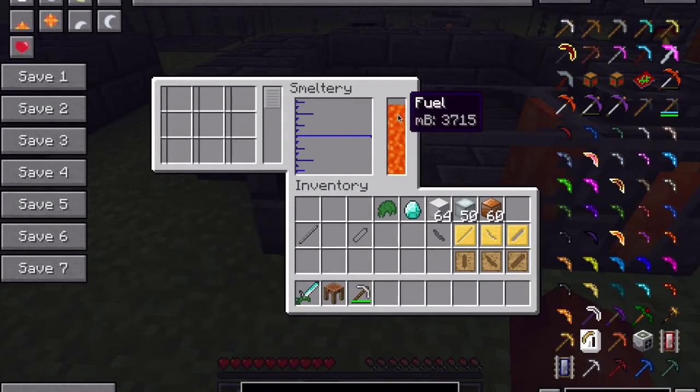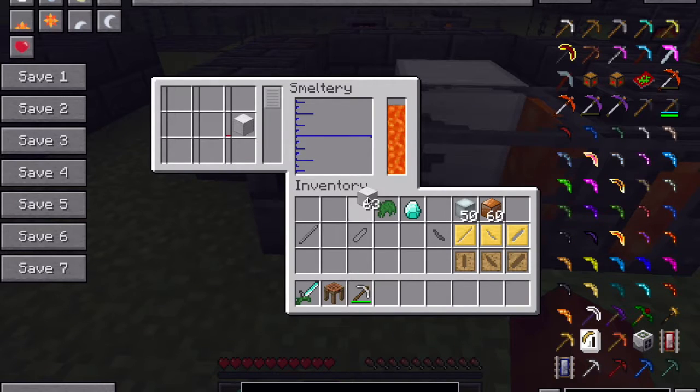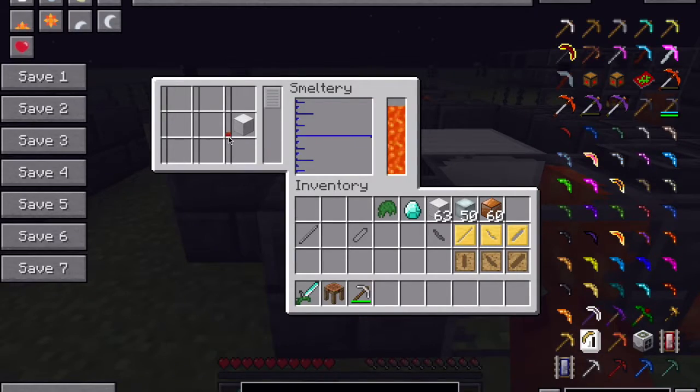If you right-click, you can see the amount of fuel with your lava, your smelter showing the amount of molten ores, and this area over here is where you put — like your block of iron — which will be shown in there. And this little ticker will slowly go up as your fuel slowly comes back down.